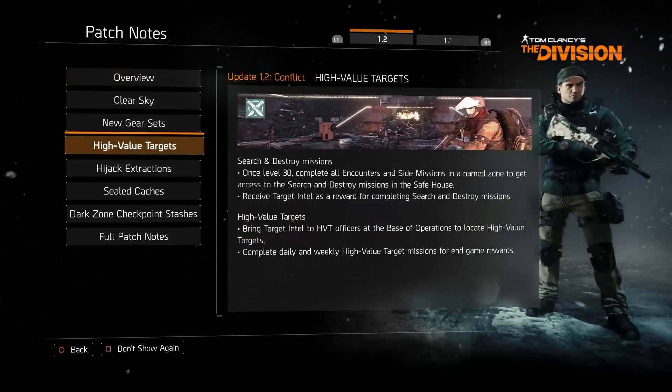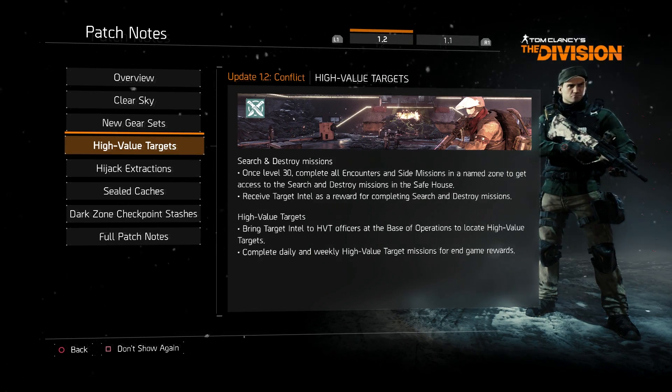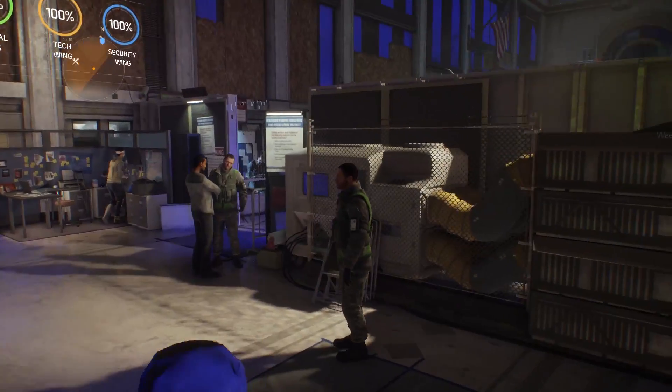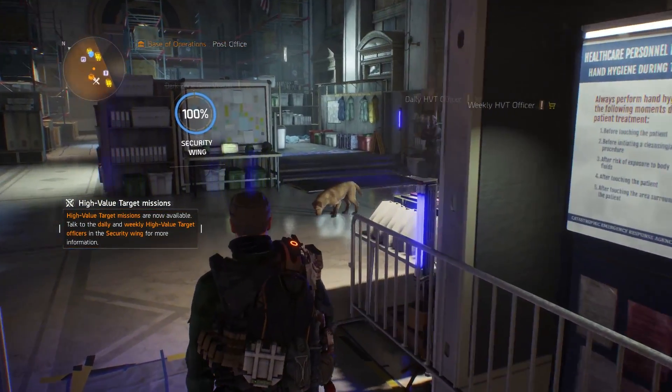The Division's 1.2 update, called Conflict, is here, and along with it comes a new way to earn Elite Gear and Phoenix Credits. They're called High-Value Targets, and it's the best thing to happen for solo play since the game launched.